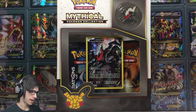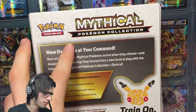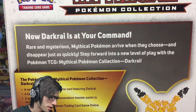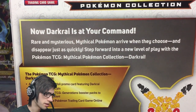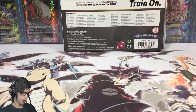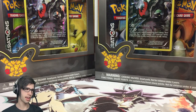Check out this awesome Mythical Pokemon Darkrai Collection — look at that color scheme! You've got the Darkrai pin, two booster packs, and the awesome promo card. On the back it reads: 'Darkrai is at your command — rare and mysterious mythical Pokemon arrive when they choose and disappear just as quickly. Step forward into a new level of play with the Pokemon TCG Mythical Pokemon Collection Darkrai.' Because I'm opening two boxes it'll take a moment to get everything out of the packaging.